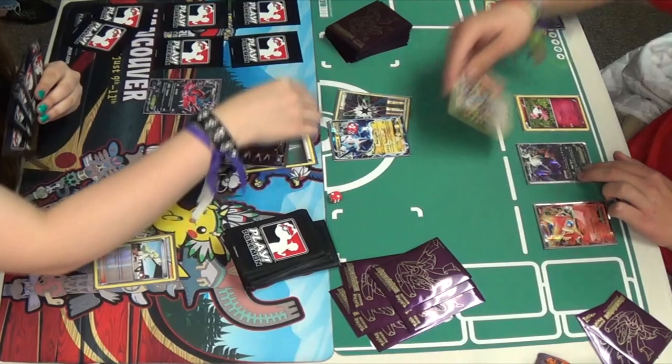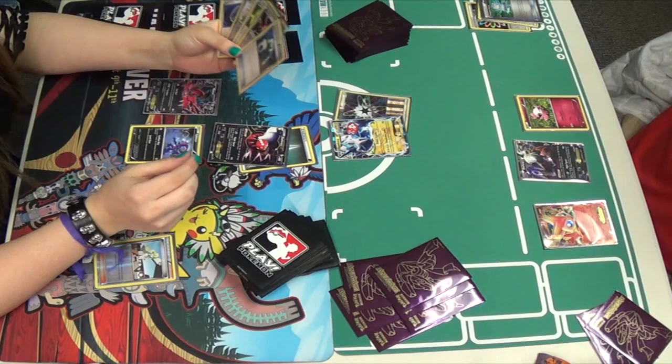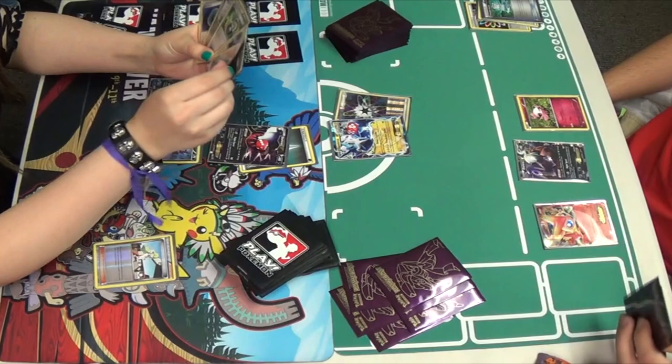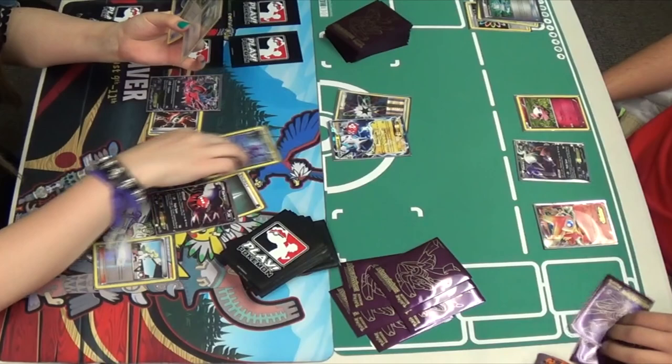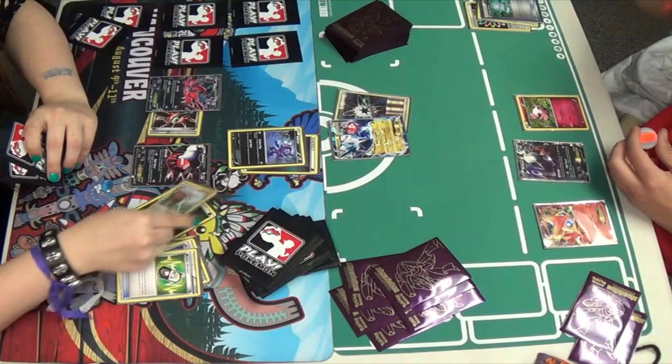Something that people would do is shuffle the card they get into their deck. He's going to Raiden Knuckle, but we remember that Raiden Knuckle can only attach to a Benched Plasma Pokemon. So you can do 30 damage but not attach, to do that little bit of energy acceleration. Mindy's going to get this Sableye down, attach the Dark Claw, Energy Switch up to the Sableye.